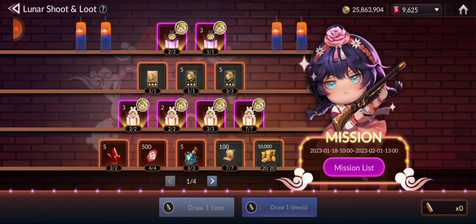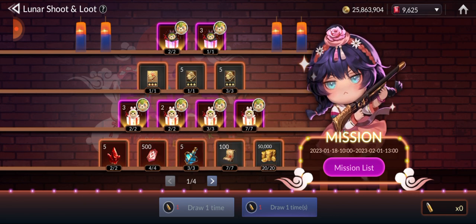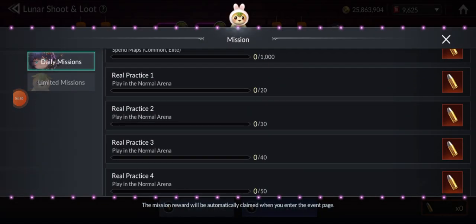Shoot and loot. White rabbit box, white rabbit box. The usual missions, guys — you know what to do.